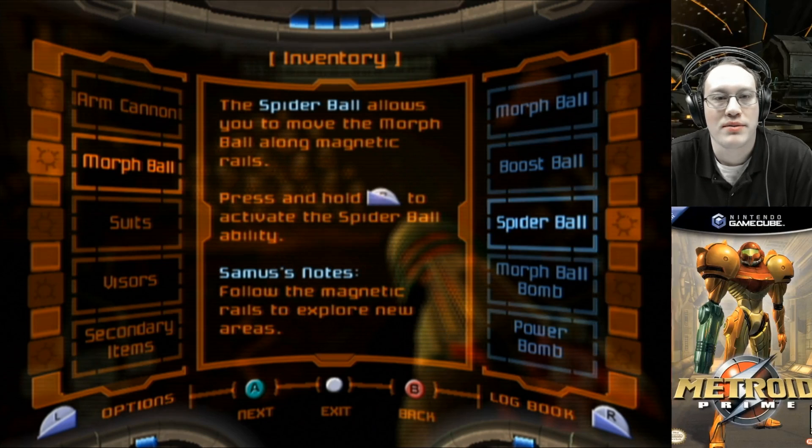Spider ball. The spider ball allows you to move the morph ball along magnetic rails. Press and hold R to activate the spider ball ability.